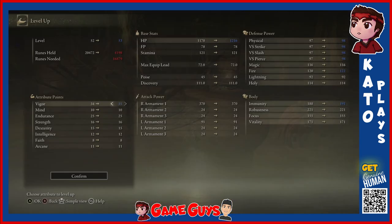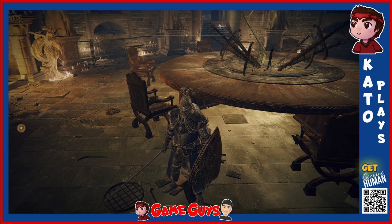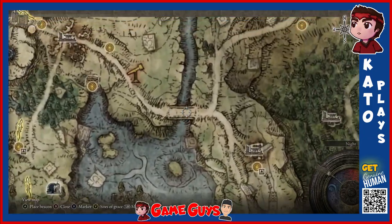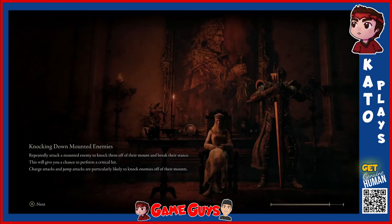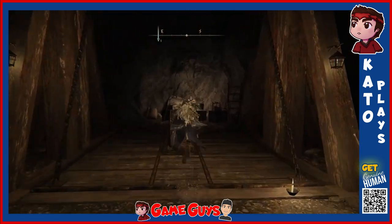All right, level up another point into Vigor. There we go. Next order of business — we're gonna go pay a special fella a little visit right around here. I'll start with the Engraved Tunnels, just cause I'll be at the lake floor already. We just need to leave the tunnels. Elevator back up.